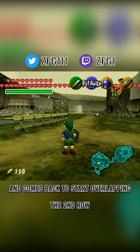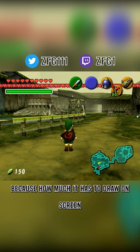At 220 hearts, the game starts to get really unstable because of how much it has to draw on-screen, and it can start to skip rendering frames and just crash.